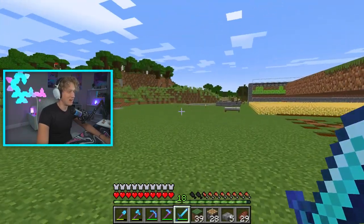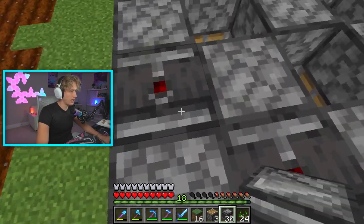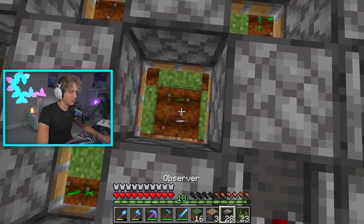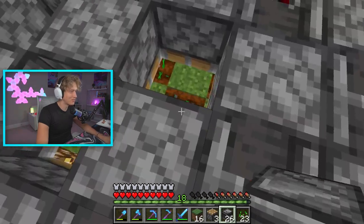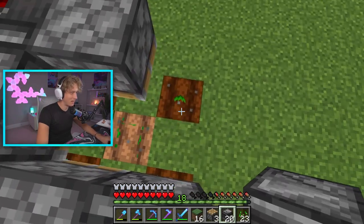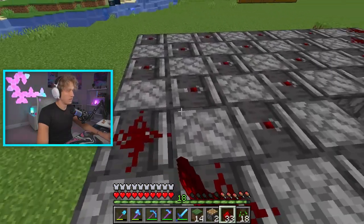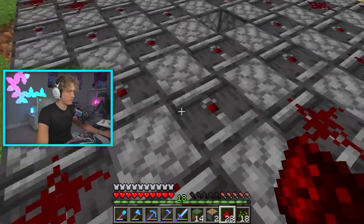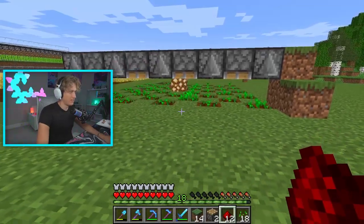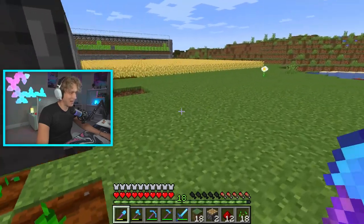I definitely gotta put some fences around here to protect this area. Now all we gotta do is add some observers on top of every single seed. I had to put wheat seeds down because I don't have that many melon seeds yet. Hopefully this farm works — I think I missed a piston. Then all we gotta do is place some redstone on top of every single observer. That's literally it — the farm is really not that complicated.